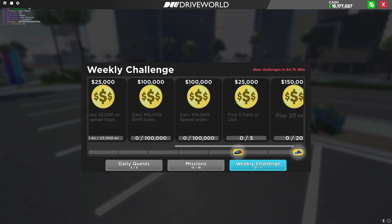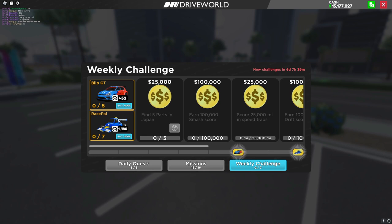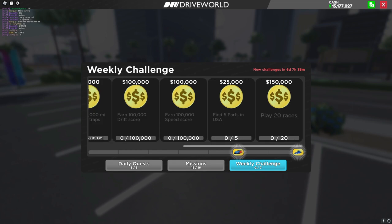In the quest tab, you can see that they have completely updated this and it looks way better than before. Looking at the new cars, we have a Race Pal, which is just a pal in mixture form. And the Blip GT is back, so if you didn't earn it before, you can get it again.